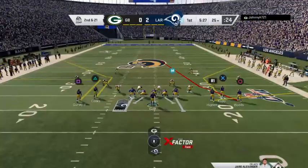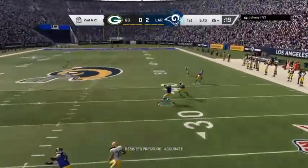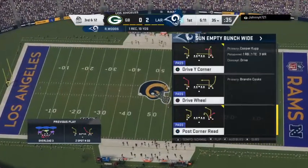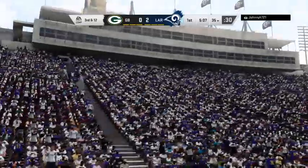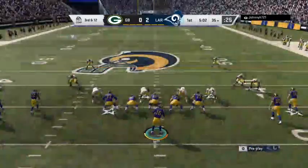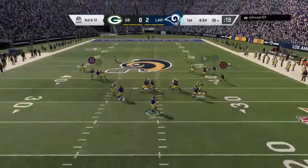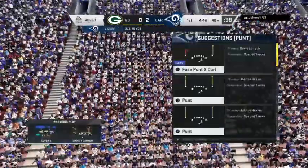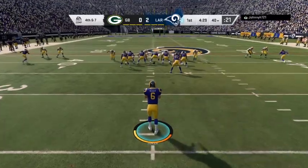Now they're in some hot water after that sack. It's second and 21. Gone — and the open receiver, it's Robert Woods. They'll wind up getting 10 back, setting up third down. That's a gain of 10, making it third and 12. Three and out — a real danger on their opening drive. Just a five-yard pickup on the next completion and it leads to fourth down. The Rams call on Johnny Hecker to punt it away.